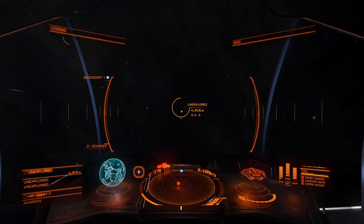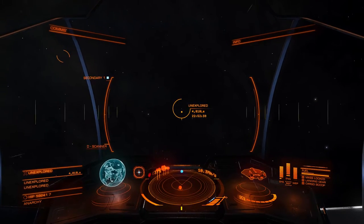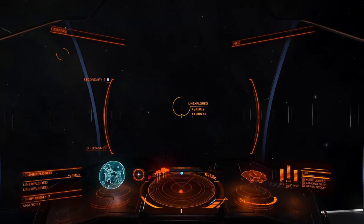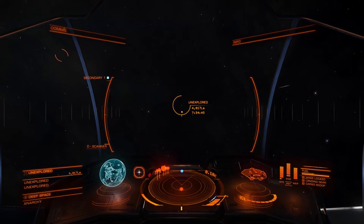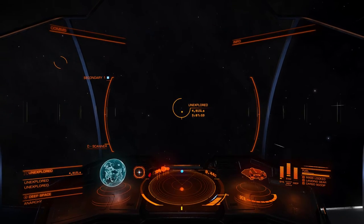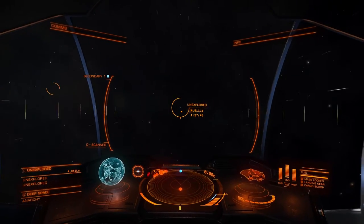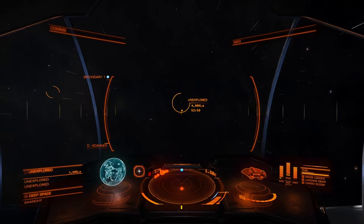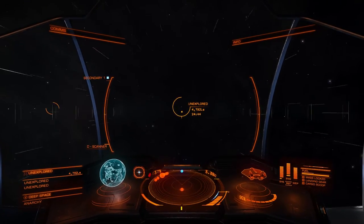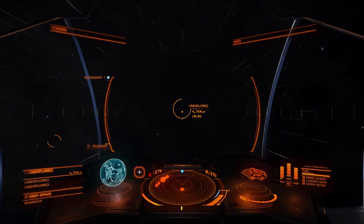This is the second water world I've found in maybe how many systems? One of the things that's slightly unrealistic about it is all the core systems that you start off in — around Earth and Lave and stuff like that, there are very many Terran worlds or Earth-like worlds, and a lot of water worlds as well. But once you actually leave that core, you hardly find any. So it's a little bit unrealistic in that way. I would rather there were fewer Earth-like worlds in the core systems, or more out here, rather than having an awful lot in and around where the player is going to be playing.